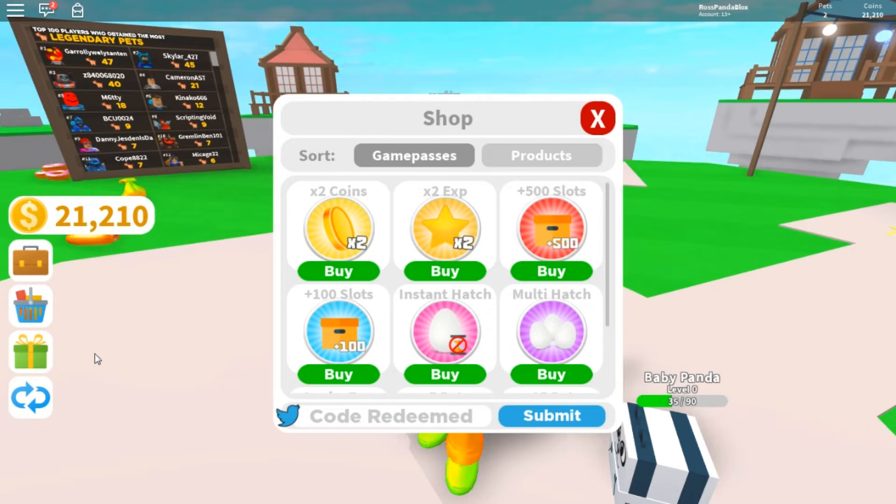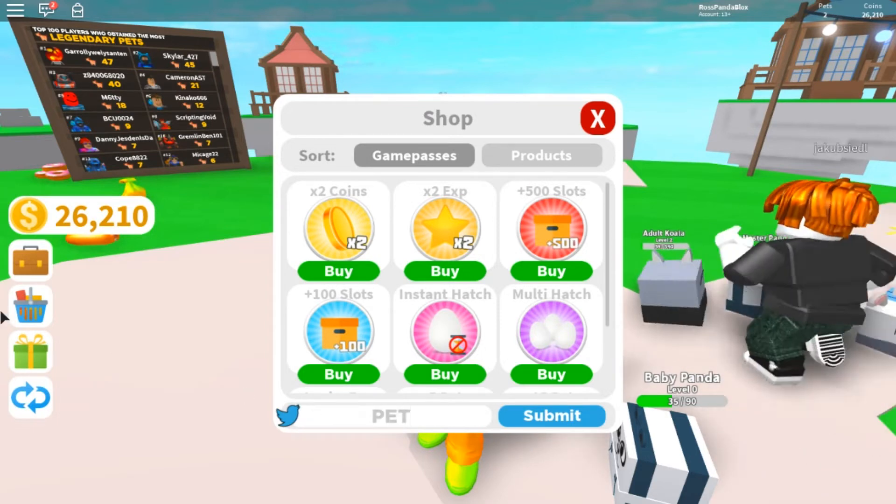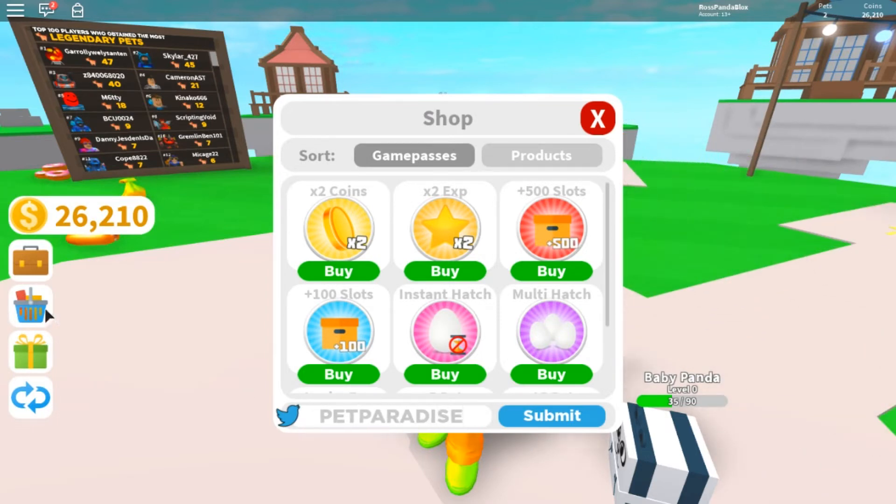The next one is SenSac with an underscore. Then Pet Paradise — we're on a roll with the coins, 1 million, it's just 1 mil, there we go.